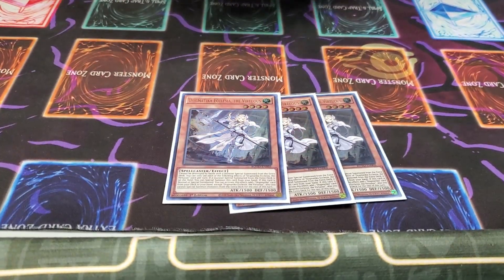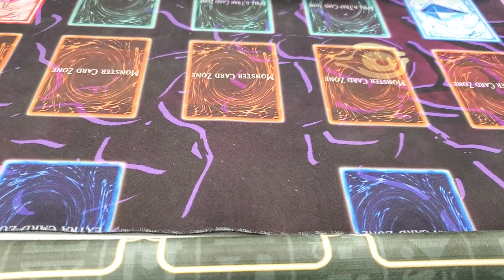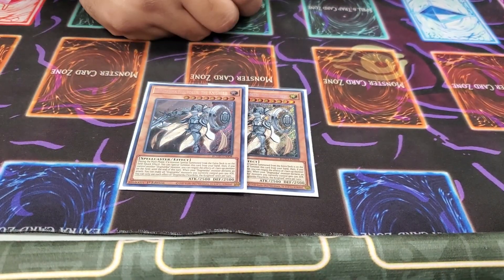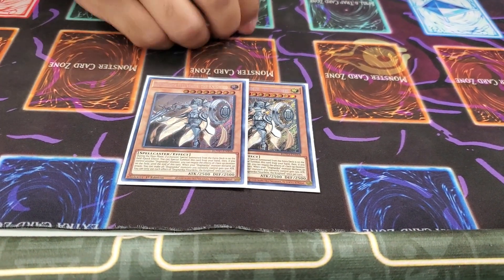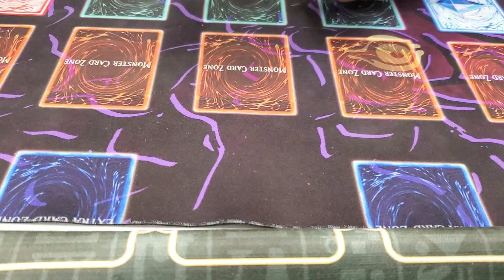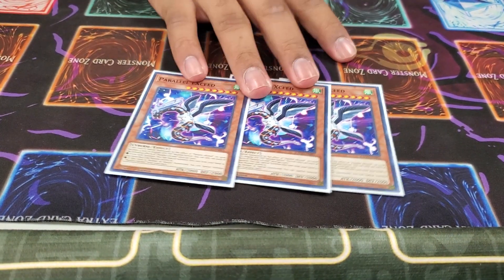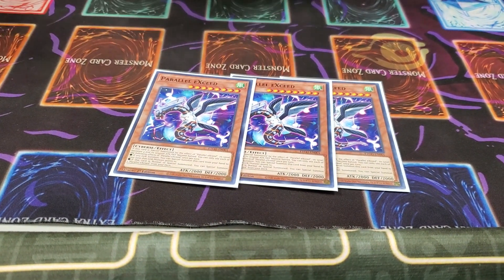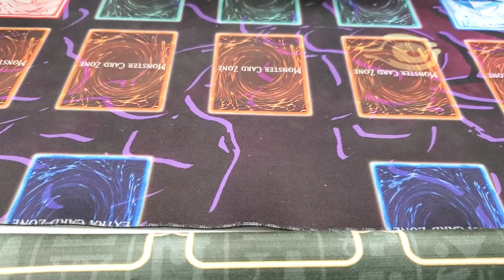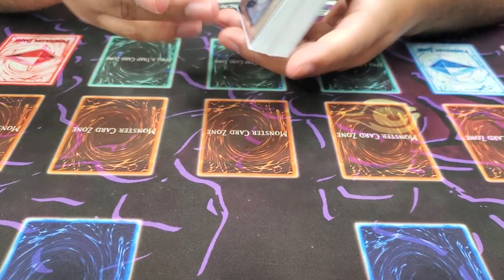Next is the Dogmatica. I played 3 Ecclesia — I drew this more than anything. This and the Nadir Servant were always in my hand. 2 Fleur de Lys — I'm not playing Maximus — that's all the monsters I'm playing in the main deck for this. It worked pretty well. I almost wanted to play 3 but didn't need it. Next, I played 3 Parallel Exceed — it was just there for when I made the Trap Tricks Link Monster, makes a free one for Phlegia.